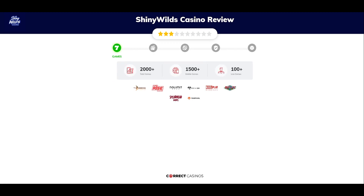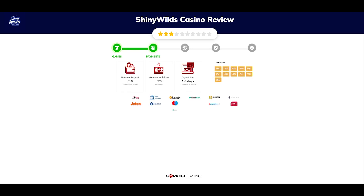Chapter 1: Games. Shiny Wilds Casino offers over 2,000 slots and more than 100 table games. In Shiny Wilds Casino you will find titles from top software providers like Boomerang Studios, Hot Rise Games, Nolamit City, Petran Sons, Real Play, and others.